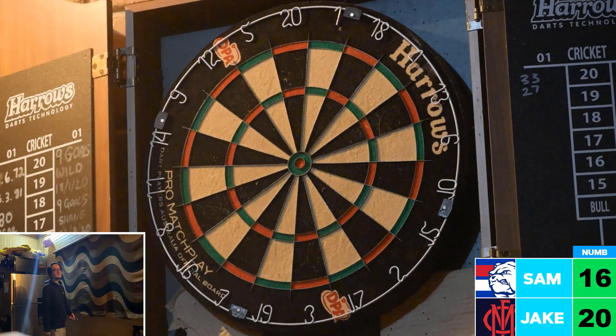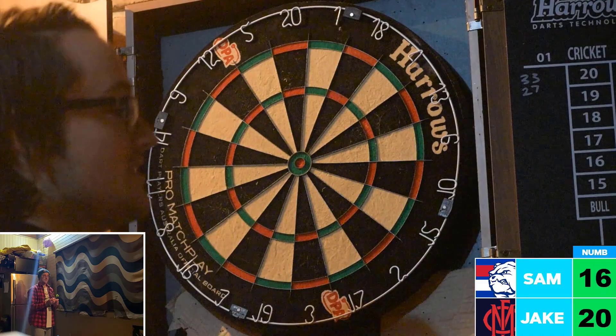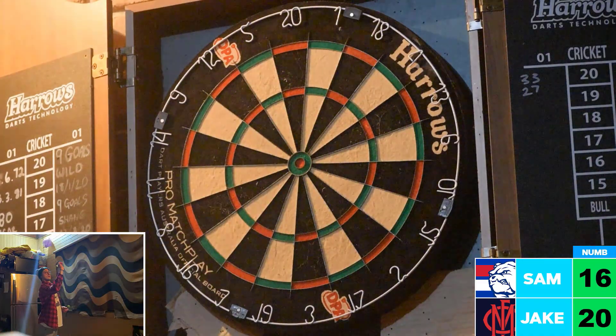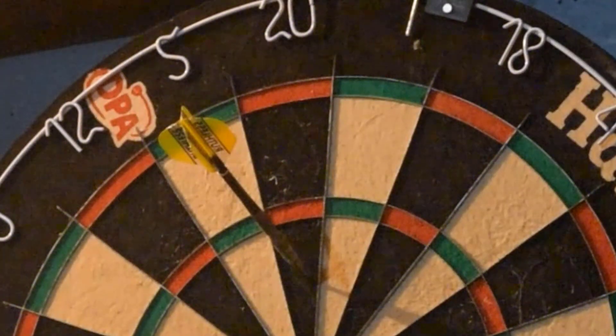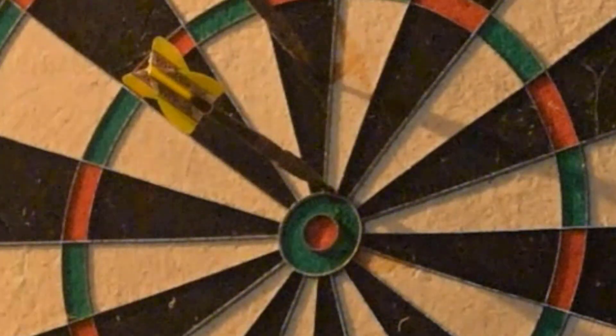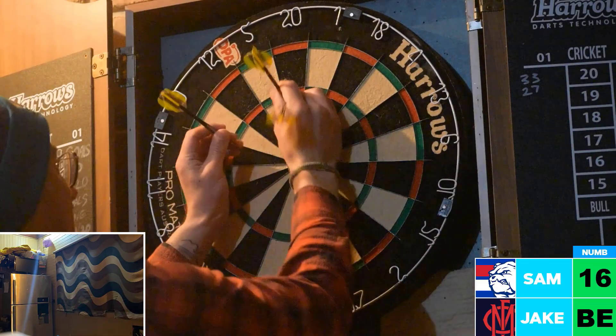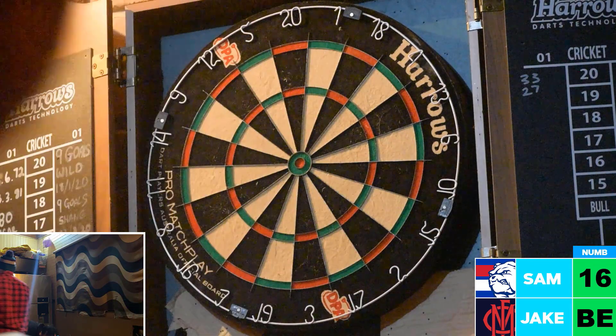Jake is throwing some good darts. What can Sam muster up? He hits just outside 19 — that's not what he's looking for, he needs number 16. Jake hits number 20 and is now on the bullseye. That is so close to ending the game — just an inch outside the green bullseye, keeping Sam in the game.